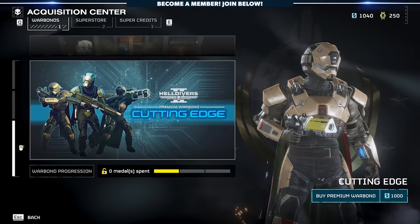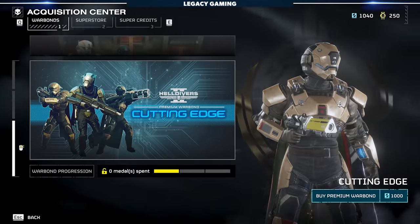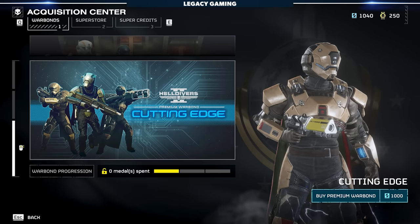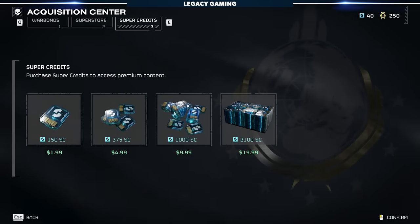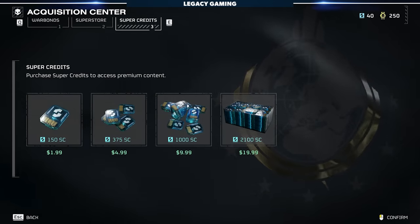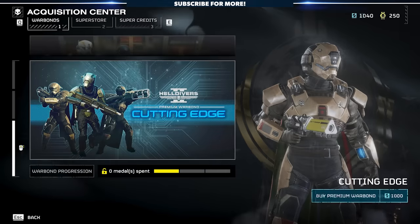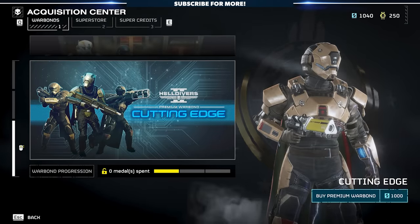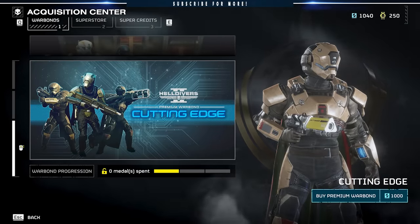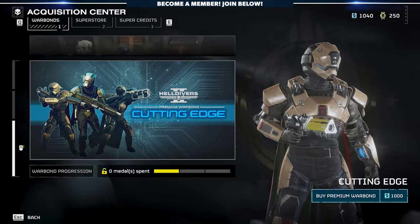Cutting Edge is going to cost you 1,000 Super Credits. Hopefully you've been doing your missions, grinding it out, and you don't have to buy anything, but if you do, you can go over to the Super Credits store and buy 1,000 straight for 10 bucks. So the Warbond does cost the equivalent of 10 US dollars. I already bought the pack — I had enough Super Credits — and I've got 250 medals banked, which is the cap, which means I can jump right into the Warbond and claim a few items.